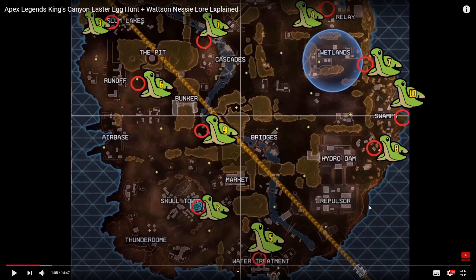Before we get into this, here is a look at where the Nessies are located on the current map. This is the Cascades map, but it does show us where the Nessie will be around containment. What we need to do is land Cascades, then run all the way down to Skulltown, all the way up to Slum Lakes, then relay, then water treatment, then runoff, then all the way over to this side of the map, back to bunker, and all the way back. You can see why this is impossible to do solo, pretty much. But this glitch changes things.